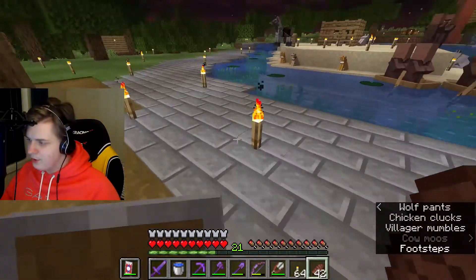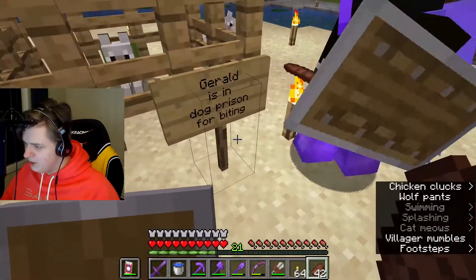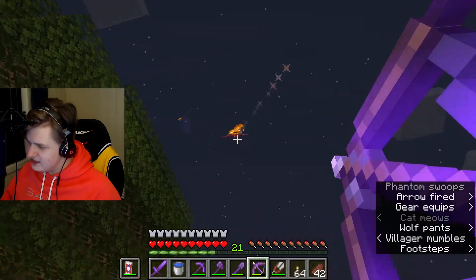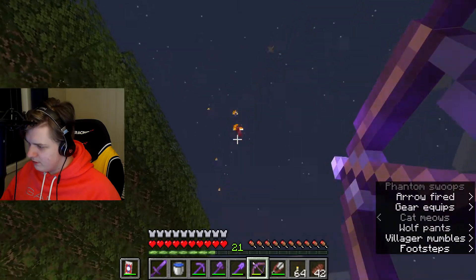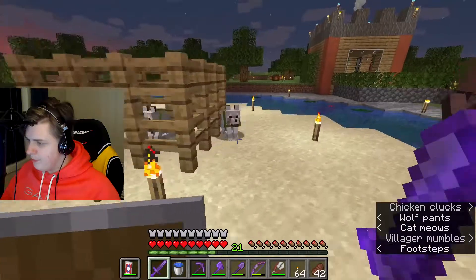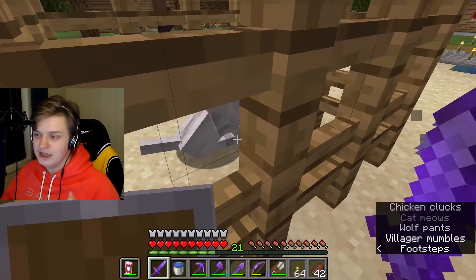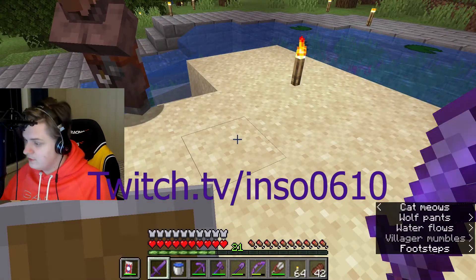Next part I'm gonna show you pretty quickly is the party island. We have Gerald in prison for biting, I believe. And then we have a few phantoms which protect new people. This is the security you get when you're the prime minister or founder. We're supposed to have a little party area here, but that's gonna be made a little bit later on stream at twitch.tv slash intro0610 — please follow.